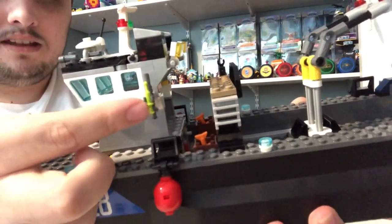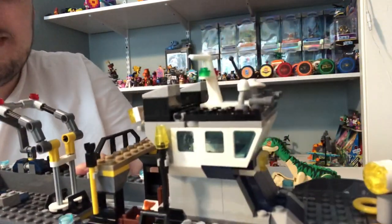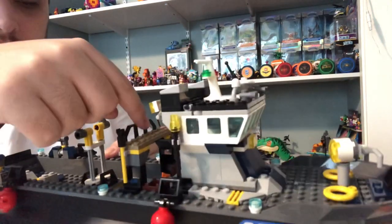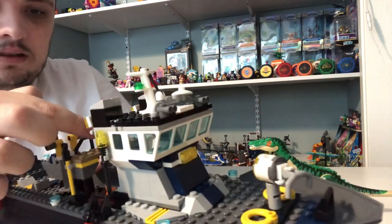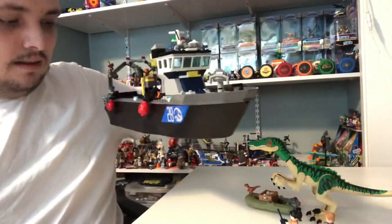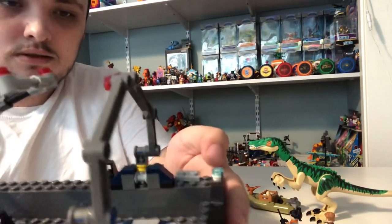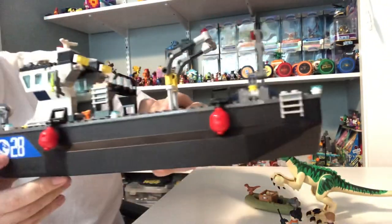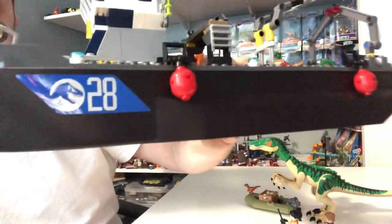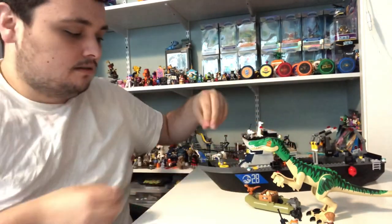And we got a chunk of rope here, a dart gun right here. And on the other side, we got a taser — a stick just to tase the Baryonyx with. And we got this part right here where you put a minifigure on top to watch over the boat, so it would be a lookout just in case there's a mosasaurus attack. And we got some buoys right here on both sides. And we also got these transparent pieces right here to make lights that hang on the boat. And we got some stickers right here saying 28 — maybe it's the 28th boat, to transport from Isla Sorna to Isla Nublar.